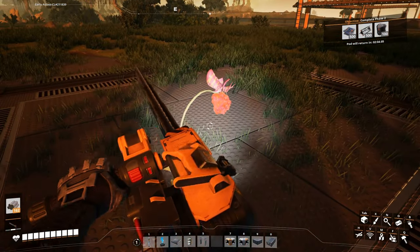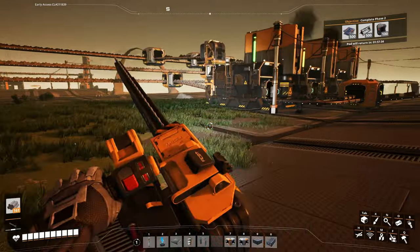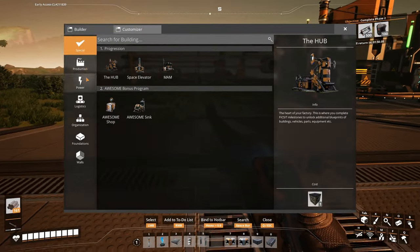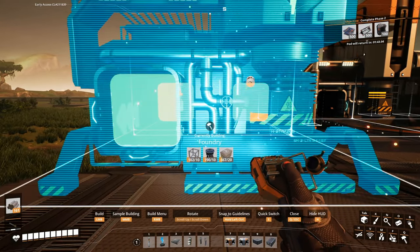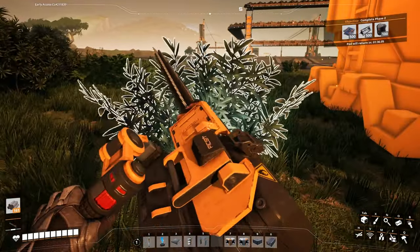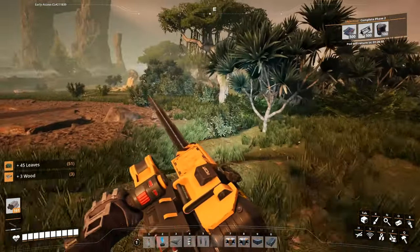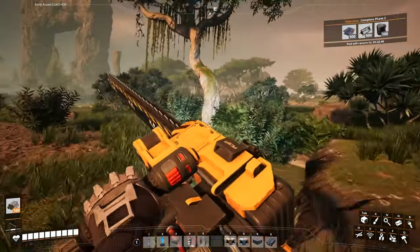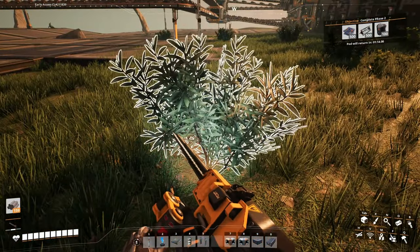I do need to chainsaw this. Yeah, it should fit, and then we'll have the constructors over here. I do need to clear this out — maybe I should put the foundations just a little bit higher. We need to get some explosives going so we can clear out some of these rocks.